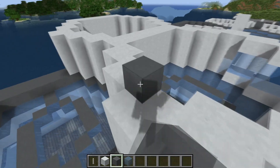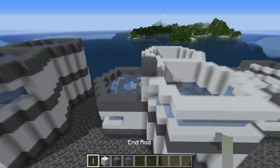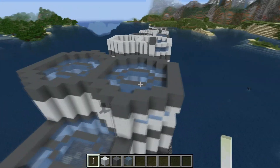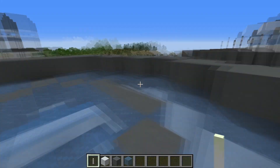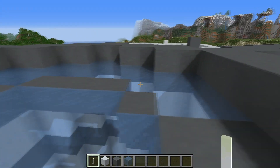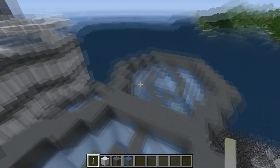Once that is done, go around the edges of this and build up another two-block-tall layer of cyan terracotta, which when done should look like this. At this point you want to put in a floor here and a roof over here — they're both identical to the bedroom ceiling floor, so you should know how to build those by now.